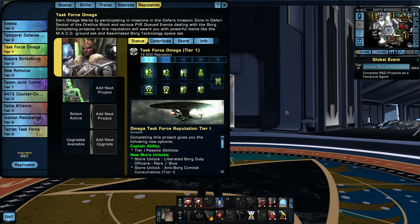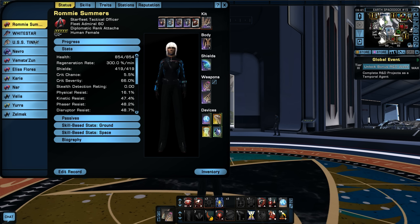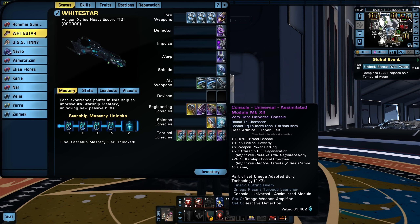It takes a lot of marks and special items to purchase reputation gear, so I figured I better start now rather than waiting until the end of the game. What I've gotten up to so far: I've got Tier 1 of Task Force Omega unlocked and I'm almost at Tier 2. I now have the universal console — the Assimilated Module — Mark 12, very rare, unlocked from Tier 1 of Task Force Omega.